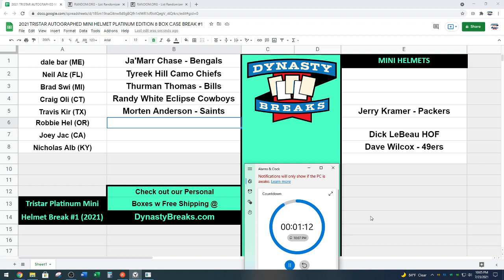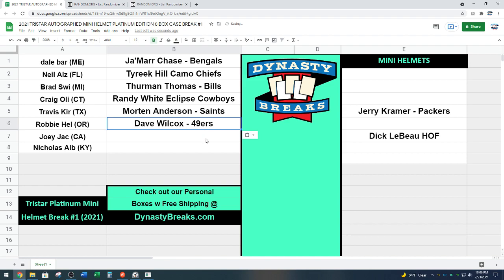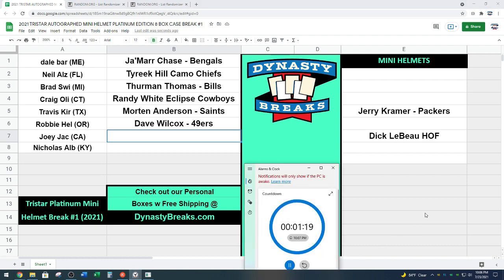Dan's saying he's not a big fan of some of the alternate helmets, so he would have taken Chase. I do think that camo helmet was cool looking — it's different. Dave Wilcox speed helmet for the 49ers, Hall of Famer, went in in 2000. Dave Wilcox going to Robbie at the sixth spot. Joey, next up.